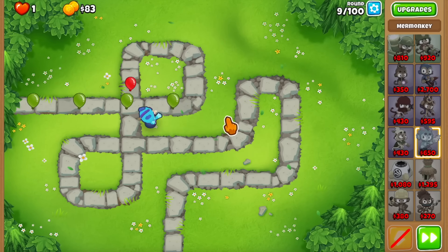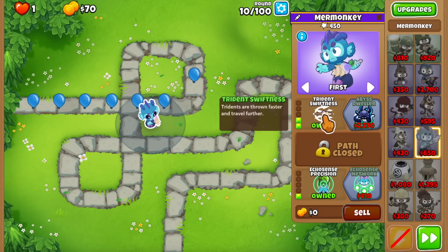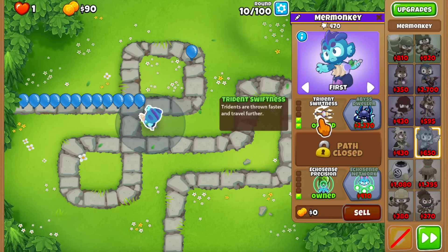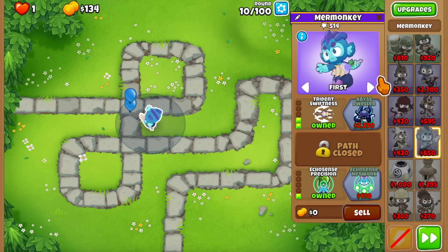That should be enough to deal with round 9 — absolutely no problem so far with a little bit of micro. Let's buy Trident Swiftness, which gives even more attack speed, and the tridents are going to travel a lot further, which is really nice. Then we're after the Abyss Creature, the Abyss Dweller, eventually the Abyss Warrior, and then the Lord of the Abyss — that's where the fun starts.